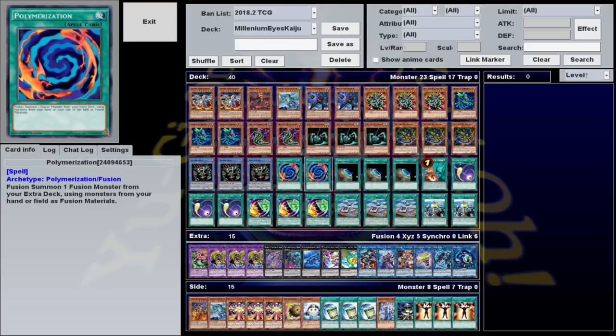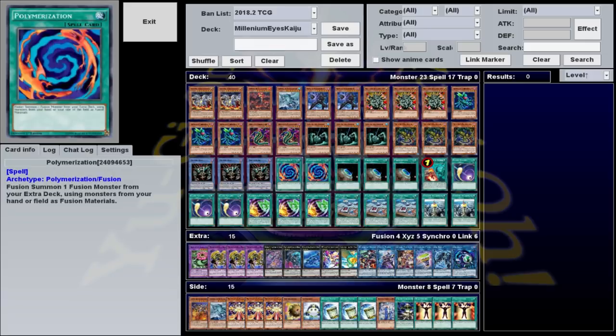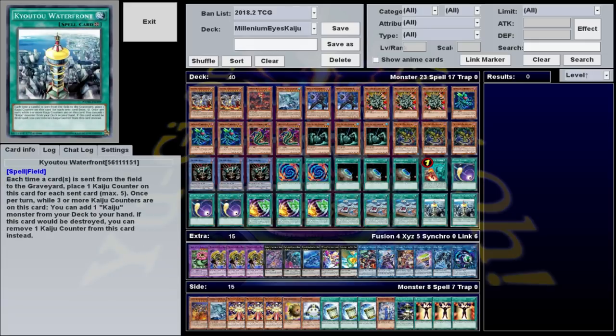Our spells consist of two Polymerization, three Terraforming, one Interrupted Kaiju Slumber, three Cosmic Cyclone, three Relinquished Fusion, three The Kaiju Files, and two Kaiju Waterfront.